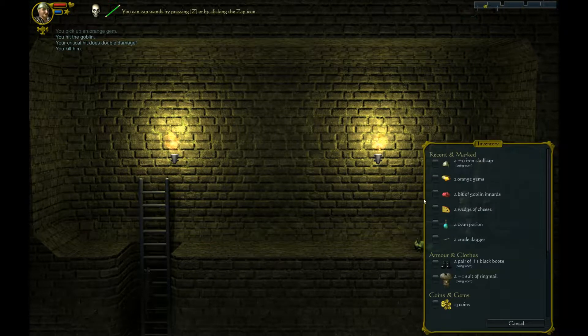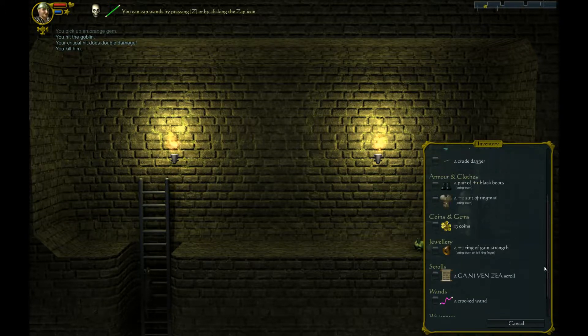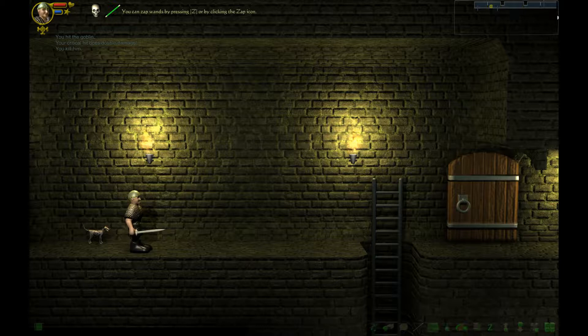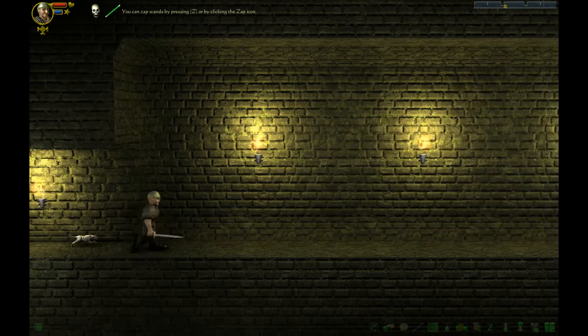We just took out that goblin and we are going to put on the iron skull cap. And what else do we have here? A cyan potion — you don't know what things are. Plus one suit of ring mail being worn. Plus one black boots being worn, so we are going to keep those. We are not going to use the cursed war hammer, obviously. So that is the down, and you can see up here we have a map — it shows you where the stairs go. We need to go all the way across the other side.